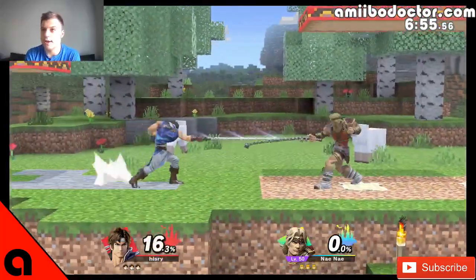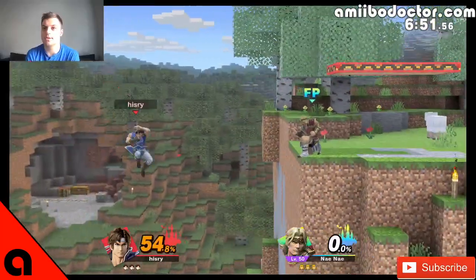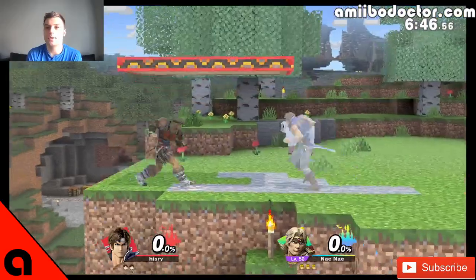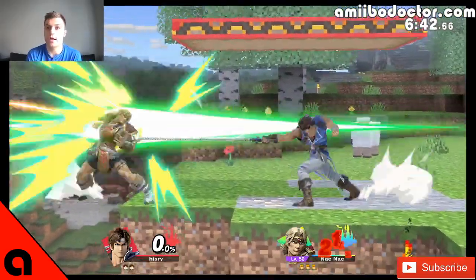Welcome to 60 Second Amiibo Training. This is Amiibo Doctor. You'll notice right off the bat that this Simon Belmont Amiibo is not using a lot of projectiles. That's a very important thing to know. The optimal Simon Belmont Amiibo — and Richter — actually does not use a lot of projectiles.